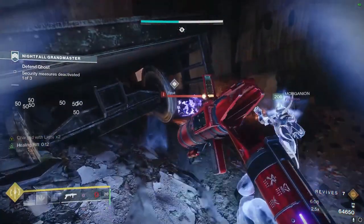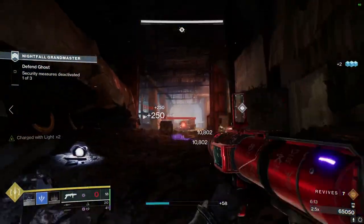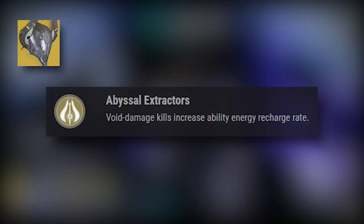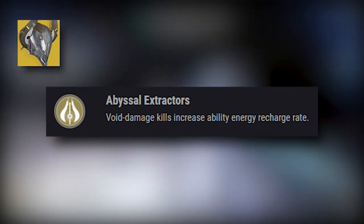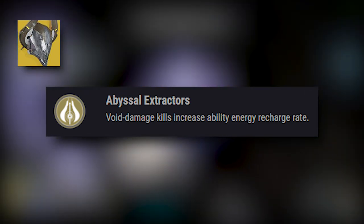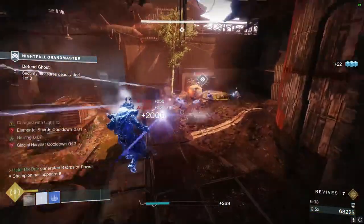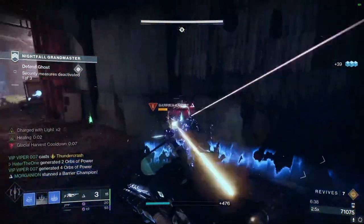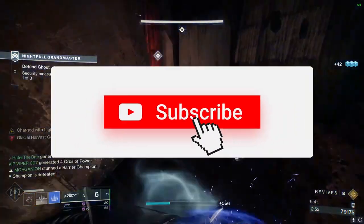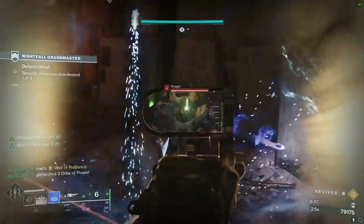Deafening Whisper is also giving me a bunch of ability energy at the same time. This is because in this build we're pairing Deafening Whisper with the exotic helmet Neseric Sin. Neseric Sin's exotic perk, Abyssal Extractors, gives ability energy to all of our abilities — including super — whenever we get a kill with void damage. This means in the long run we can pair this combo with any subclass in the game for Warlocks, because of just one line of text. When we get to the loadout inspect part later on, I'll break down the armor and show examples of different variations of the build.